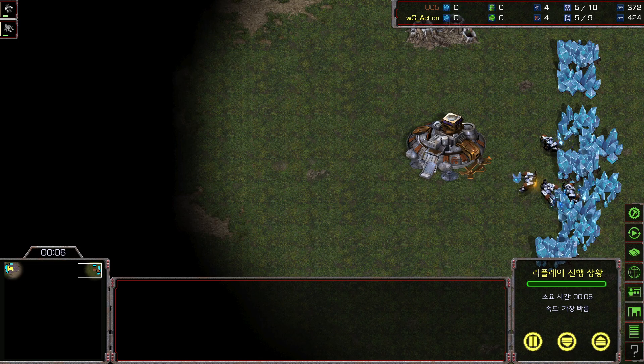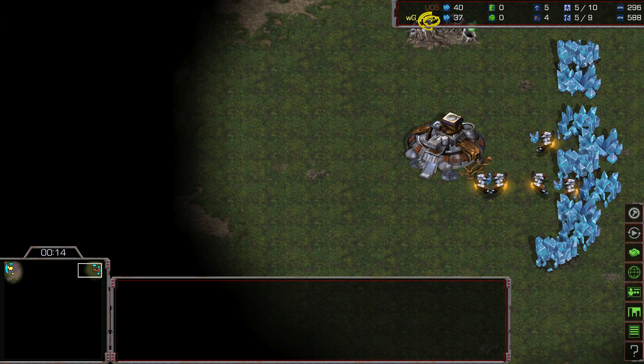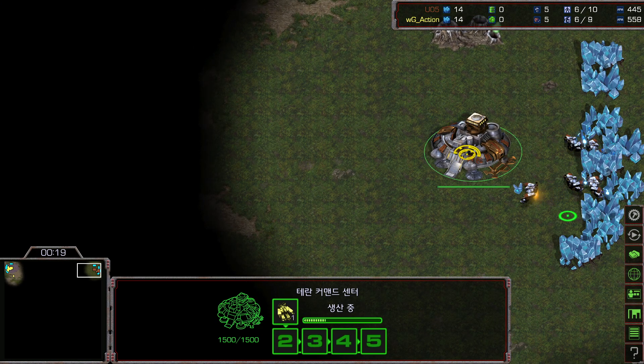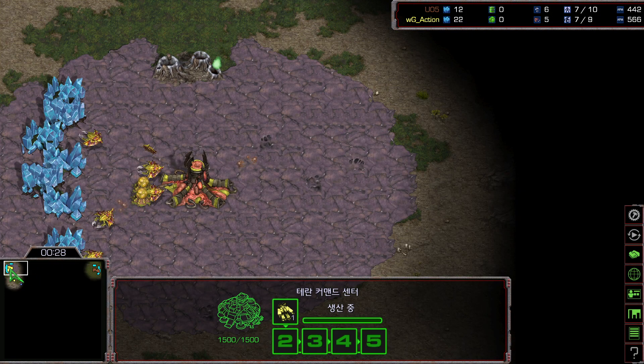Welcome back to another StarCastTV, I'm Scan. Today we're going to cast the wonderful game between Rush versus Action. Rush is the brown Terran spawning in the top right corner, and Action is the yellow Zerg spawning in the top left. We are going to see a Zerg versus Terran matchup on Polypoid.